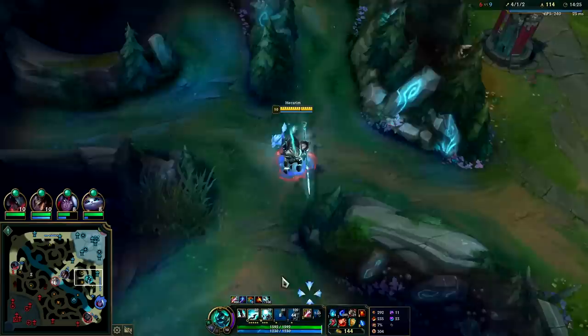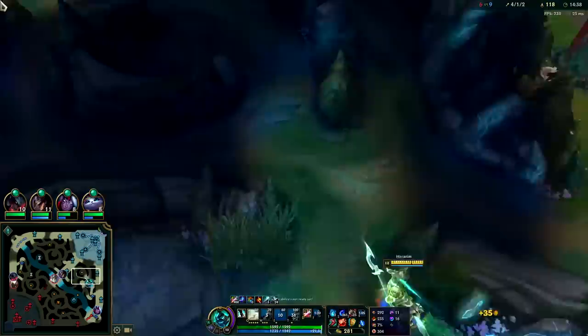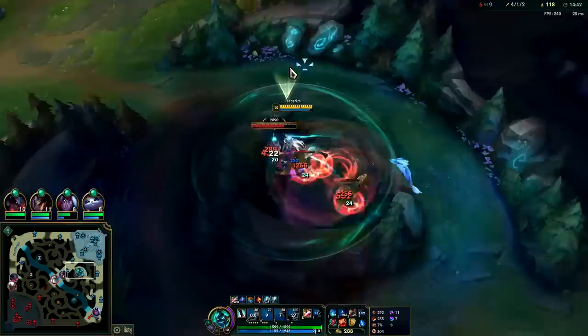Shaco got my blue buff. Not a huge deal — I don't think AP Shaco jungle is very viable right now. As long as you don't chase him into a box after box, he can't really match ganks, and his clear speed isn't fast either.